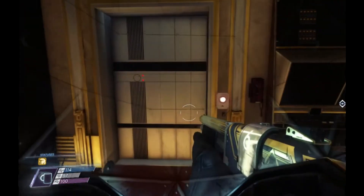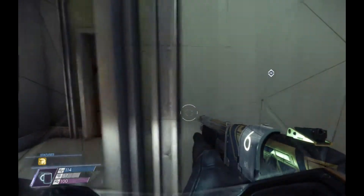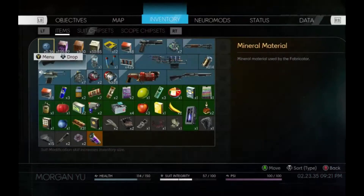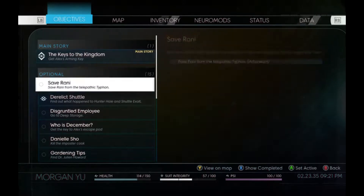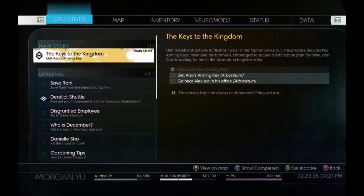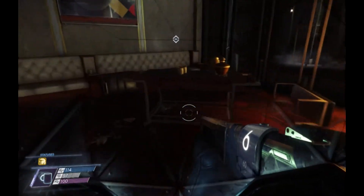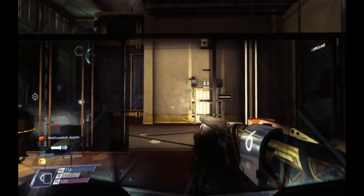I did a little research, and I found out that this main story mission - once you go to get the arming key, apparently you can't do any of the side quests. So I'm going to spend some time doing side quests, and I'm just not going to worry about the keys of the kingdom right now, just so I can get a better experience. So we're in the shuttle bay.